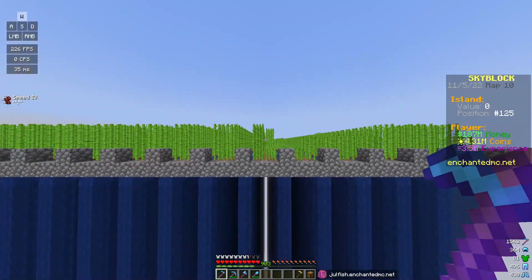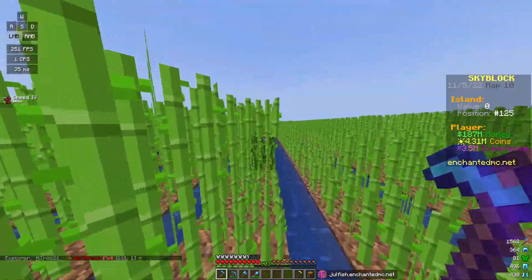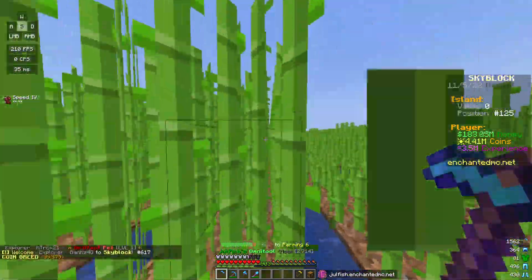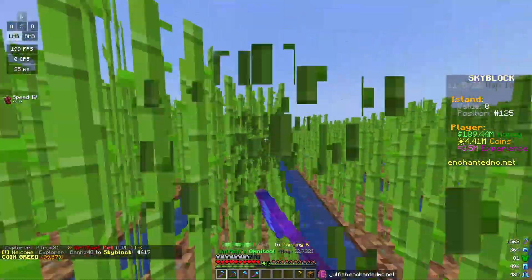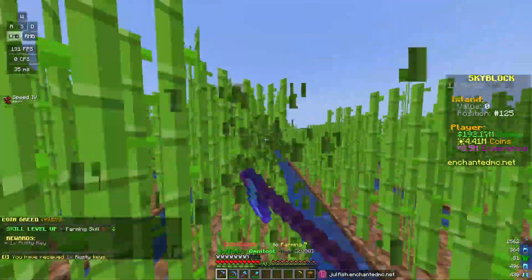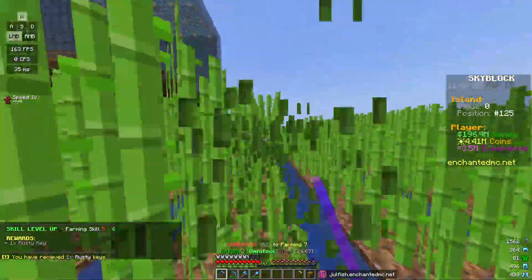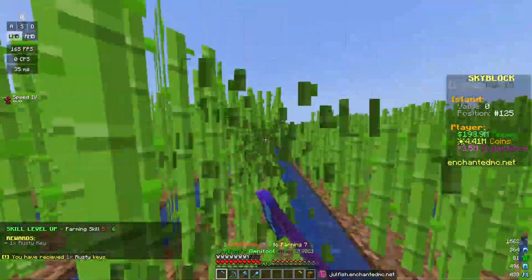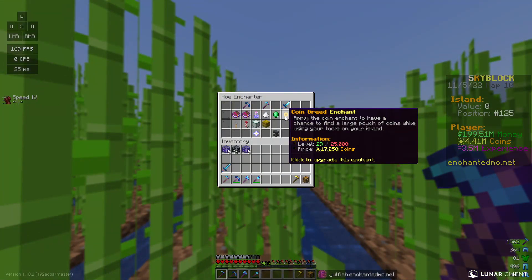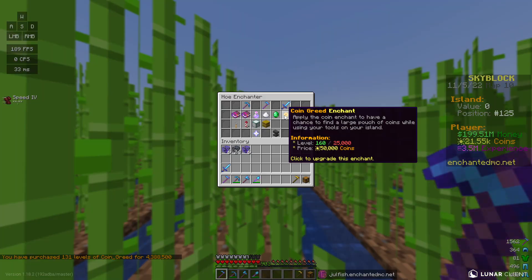All that cane we just broke has already regrown, so honestly I might not even need to build a gigantic cane farm. The fact that it regrew instantly shows that if you do the slash ice upgrades enough, you can keep your cane farm small enough to always grind without needing a super big one. Let's see what 4 million coins does to my coin greed - we got 131 more levels. Hopefully that makes a difference as I continue to grind.